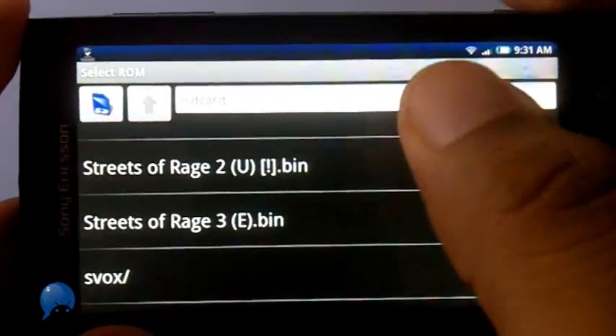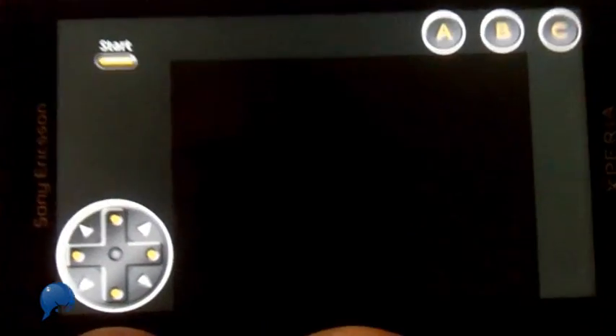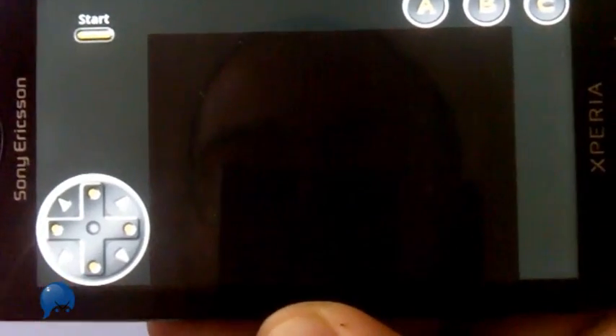I'm doing this with an app called Gensoid. It's available on the Android market. Basically what it does is it's an emulator, so you can load up the classic games from Sega that you download off the internet. You've got to download what's called ROMs and you'll be able to load them onto this phone.